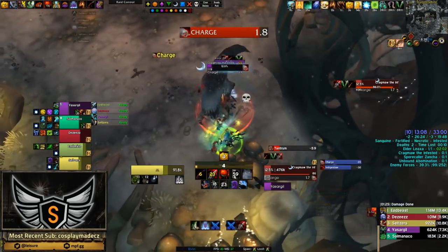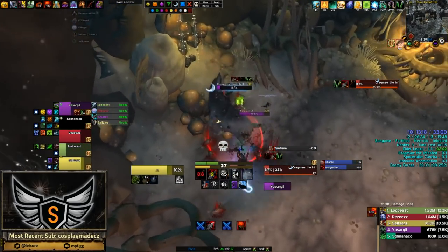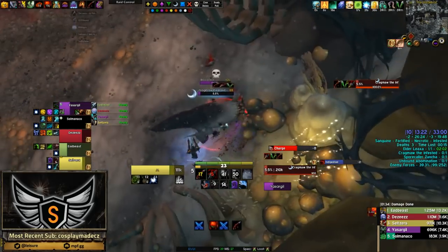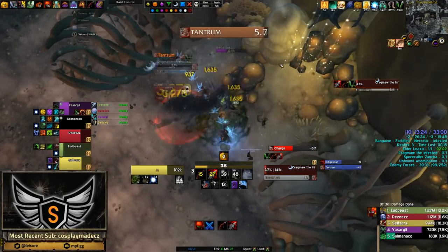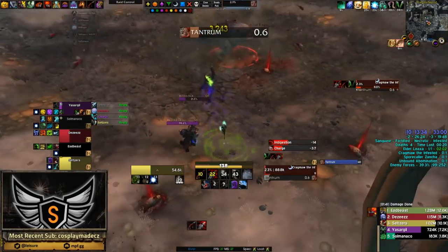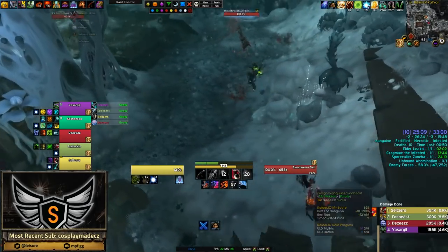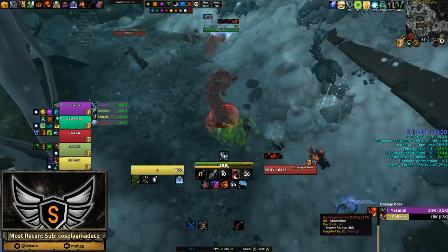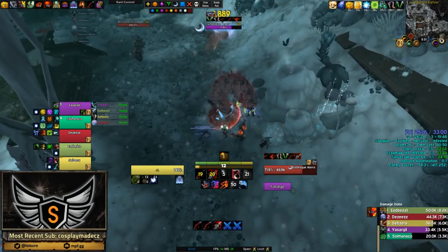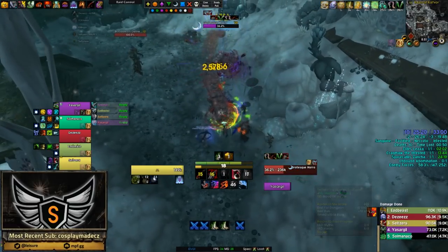If there are any small adds on bosses, having DPS tank them or burst them down quickly will be really helpful — like the blobs on the piggy boss in Waycrest Manor — so the tank won't be getting extra stacks from those adds. It's also important to know that for tanks, anything that makes you immune to magic, like a Death Knight's Anti-Magic Shell or a Paladin's Bubble, will also prevent you from gaining stacks, so time these correctly and you will be fine.